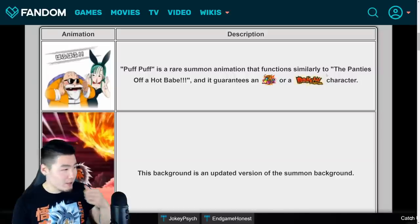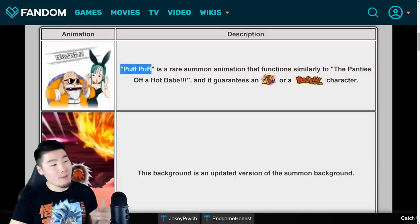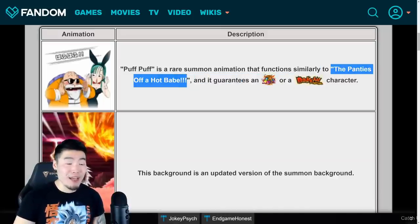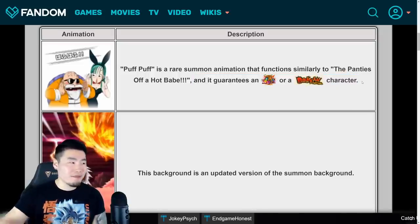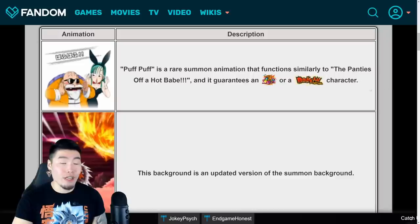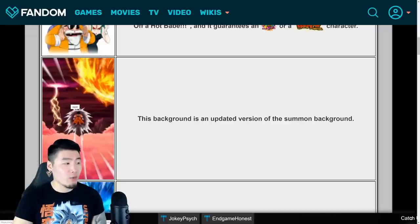On the Dokkan Wiki, first we have a new double screen crack - the Puff Puff animation. The description says Puff Puff is a rare animation that functions similarly to the 'Panties Off a Hot Babe' animation, and it guarantees an LR or a Dokkan Festival character. Essentially exactly the same as the old double screen crack, just a different image. For non-Dokkan Fest banners it gives you an LR, and for Dokkan Fest banners it's a guaranteed Dokkan Festival character.